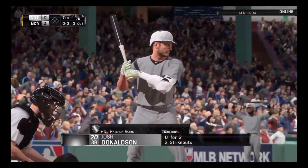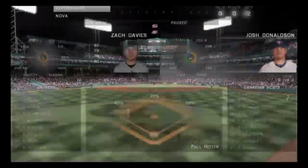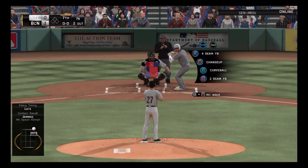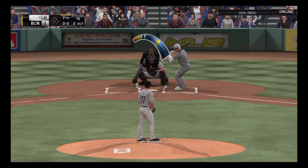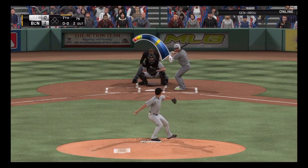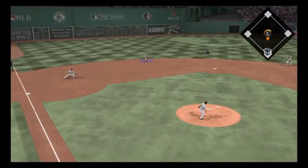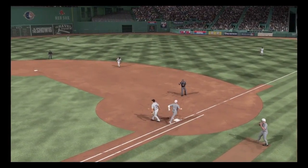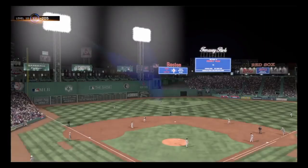Josh Donaldson will stand in, and he, like so many others, is hitless in the ballgame so far. Well, we've been talking about it a lot, but this offense is just getting shut down. Here's the first pitch to him. Grounded to short. Throw on to Teixeira is going to be in time, and with it the inning is over.